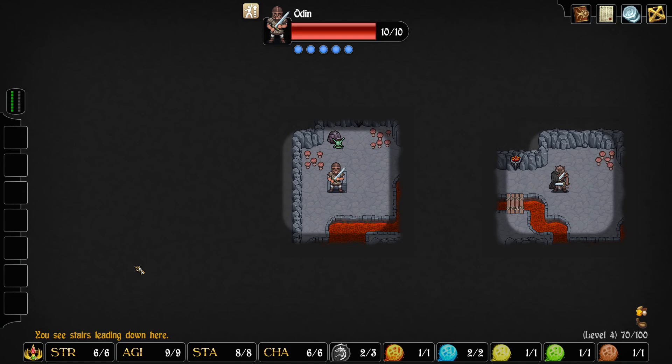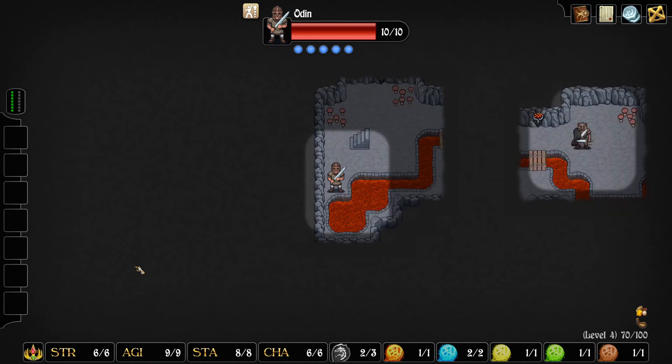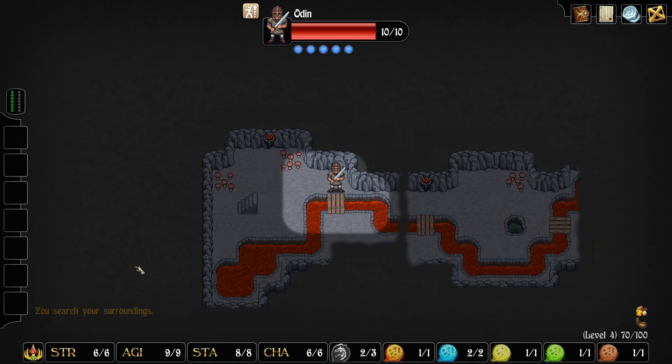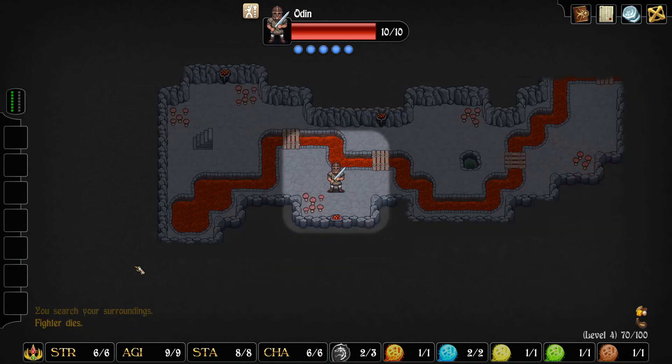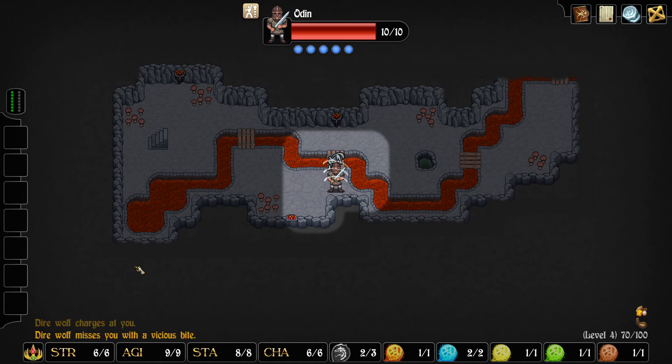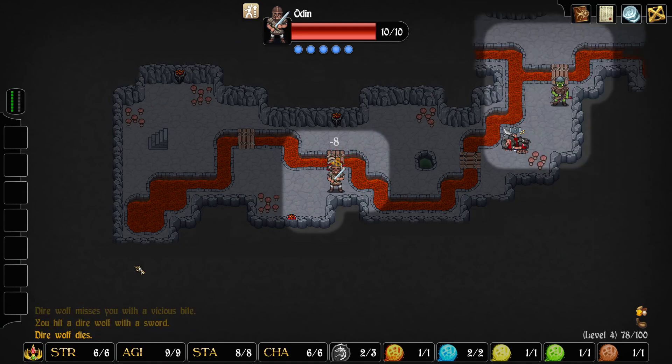Oh, lava. So that's going to make things really fun if one of the bridges collapses under our feet. I'm looking forward to that. I wonder if you can even try to jump over the bridge. If you fail, you just land on the bridge hopefully, and then have to make another check to see if it breaks.